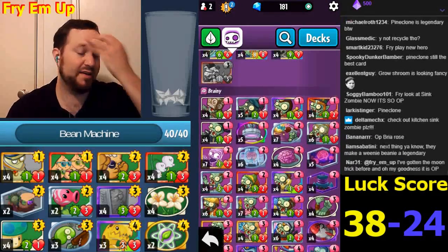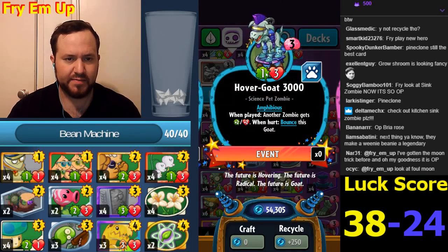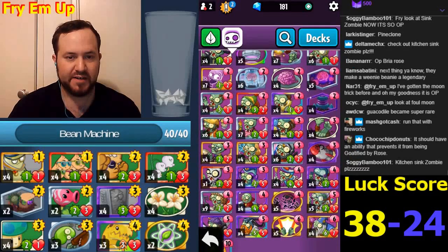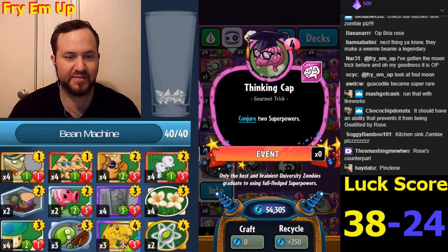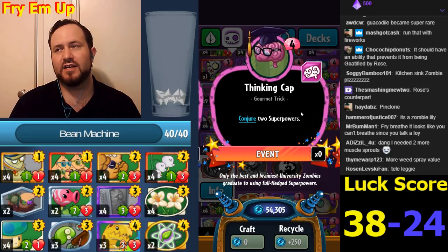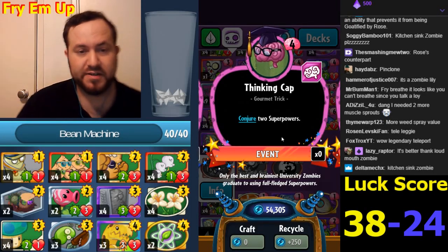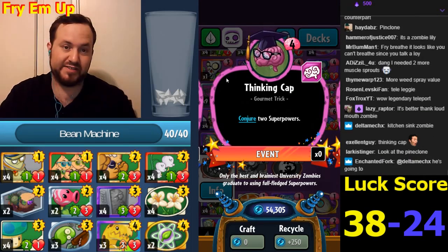Even without the full combo, this would be a three-five worth of stats on turn three, which is amazing. Teleport is legendary - it conjures two superpowers, which is cool. It's like Triplication but only gives you two, except superpowers are better than average cards. This will be very good with Tricksters because they'll draw cheap tricks which are overpowered. Superpowers are generally OP.